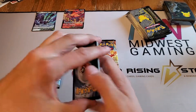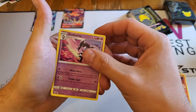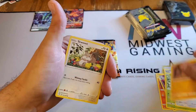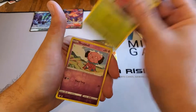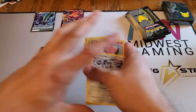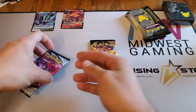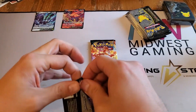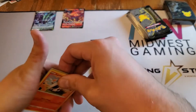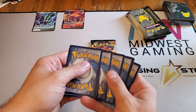Darkness Ablaze - metal energy, Fletchinder, Gothitelle, Kabu, Pansage, Tauros, Diglett, School kid, Shelmet, Snubbull, and a Klinklang non-holo. I'm super excited for this set. I would say this set is going to balloon in price. From what I've heard, there is supposed to be a second wave of this product coming out towards the end of the month.